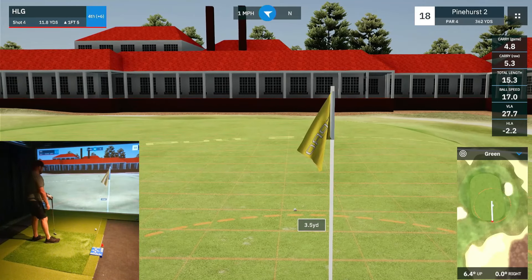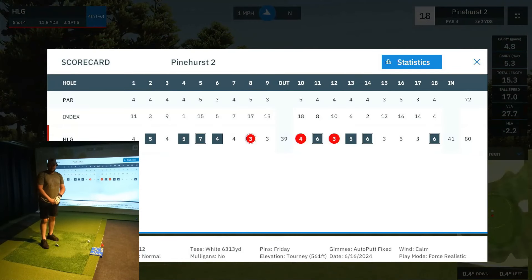All right, so that's going to do it for round one. Not a very good effort, obviously. After the rough start, we kind of battled back a little bit there — had some red numbers in the middle of the round — but then let that slip away in those last four or five holes with a couple doubles. Hopefully in round two we can eliminate some of those bigger numbers. We've got at least four doubles on the card, so I'd like to at least get rid of those and get something closer to even par.